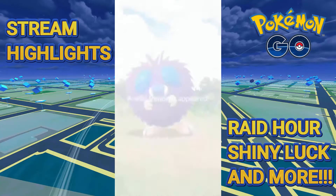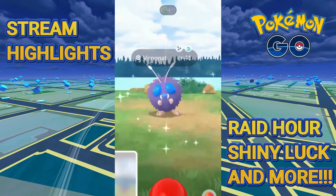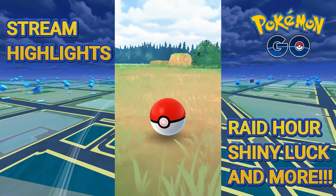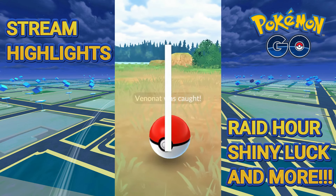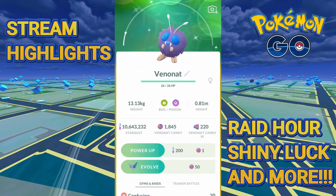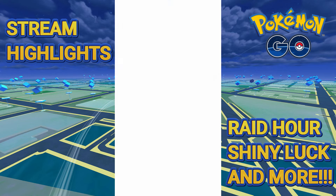Wait — Shiny Binacle on the Incense! Tony, stop going into AR mode on Incense, but let's go! 41 CP. We looked at the death cloud and said the Shiny's this way. We got ourselves a 41 CP Shiny Binacle. Those are some IVs — can't say they're good ones, but they're IVs.